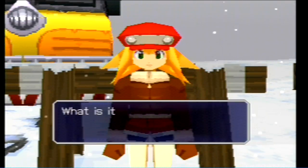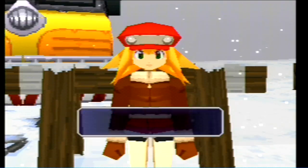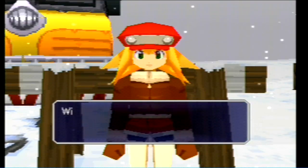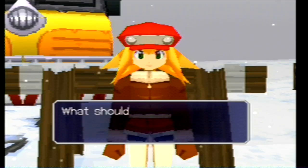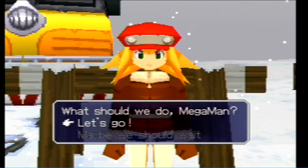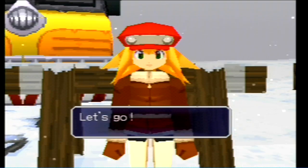Let's go talk to Ro. Mega Man tells her Joe gave us the key to use the train. She says: 'I knew it was something Joe made. With this, we should be able to take care of the pirates before they get to the town. What should we do, Mega Man?' Let's go take care of the pirates, hopefully once and for all, because they're getting on my damn nerves.